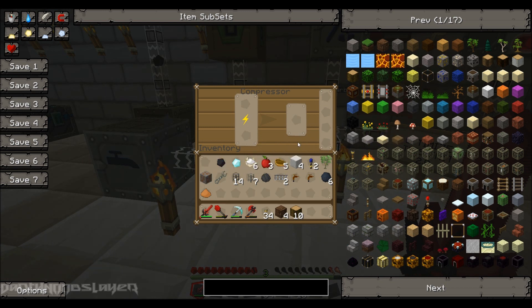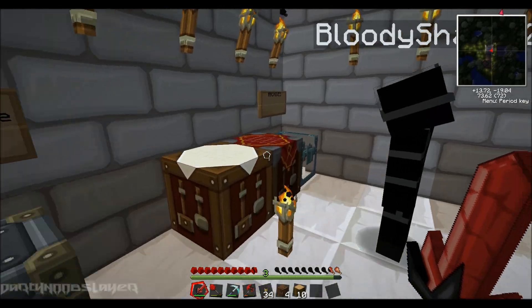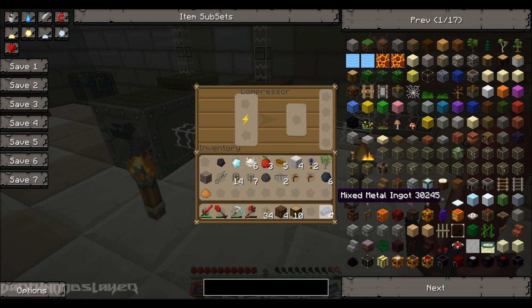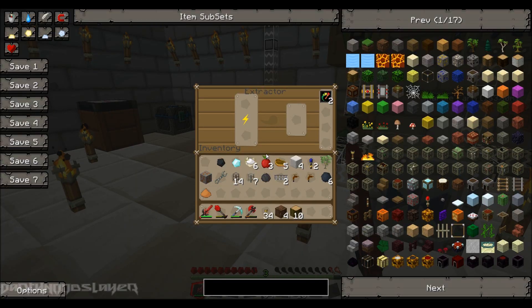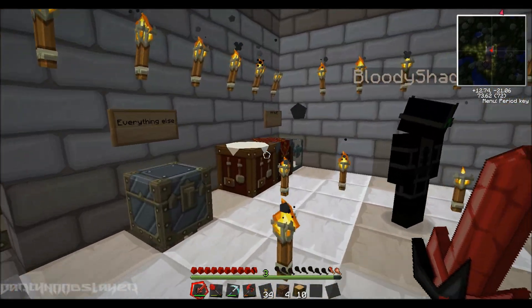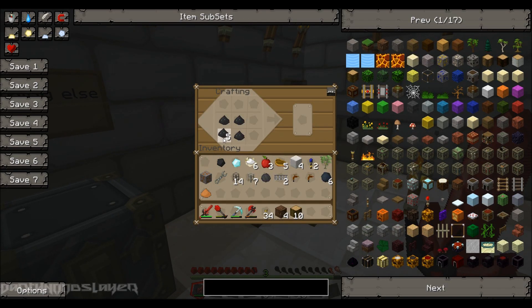Okay, compressor. Did I already put it in there? No. Where is it? Oh, there it is. There's something else — I need that coal dust. There it is. There's all that coal dust that I made.